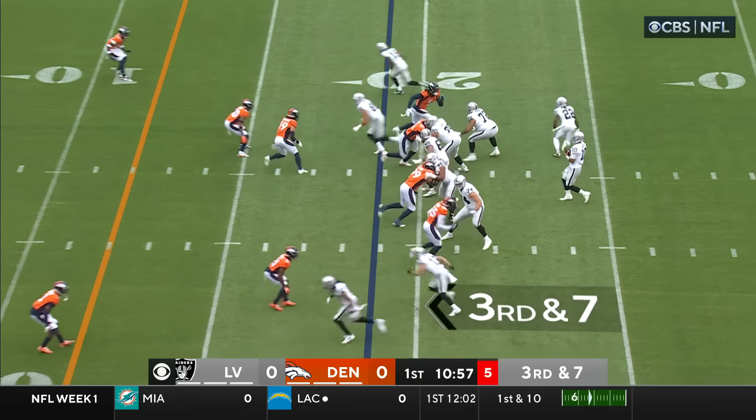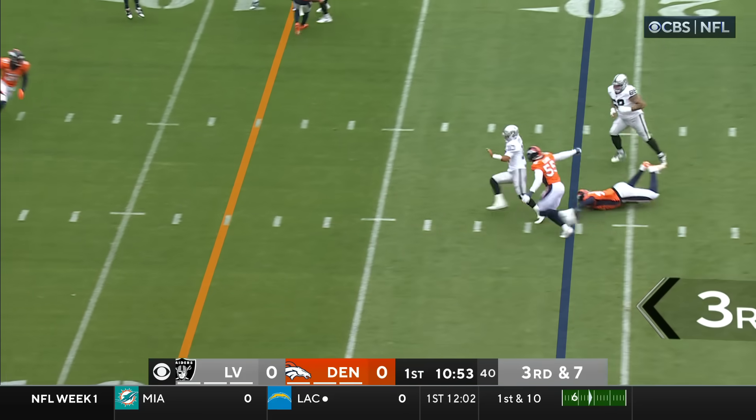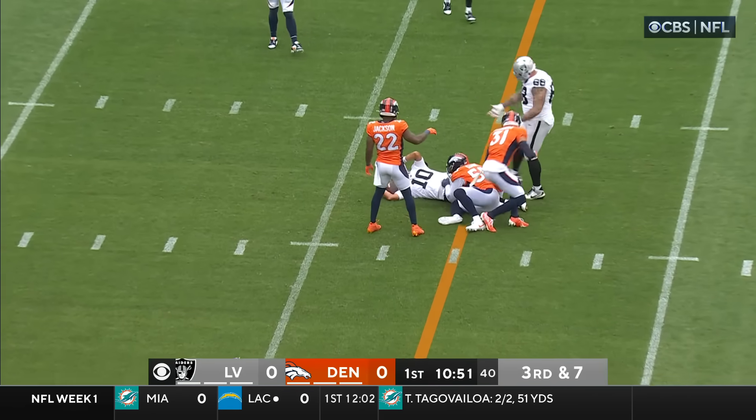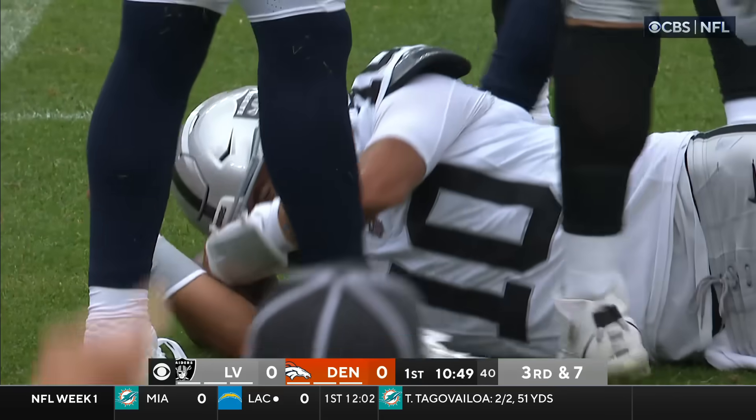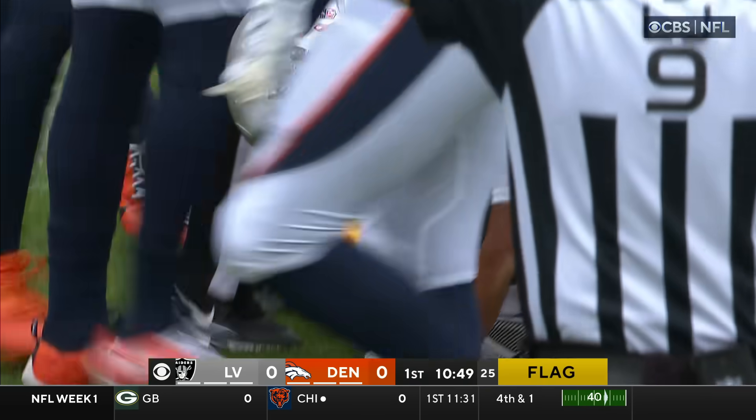Amir Abdullah is in the backfield. Play clock is at 5. Garoppolo looking right — he can run, he breaks one tackle, and then dives forward toward the first down marker. Frank Clark came from behind. There's a hit on Simmons coming in late with his helmet.